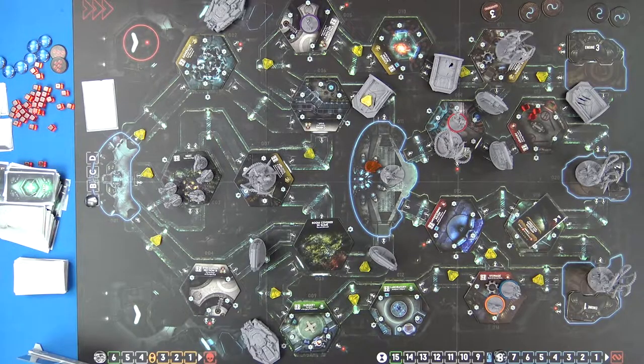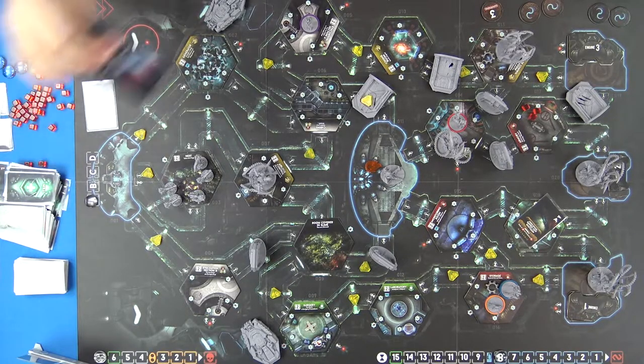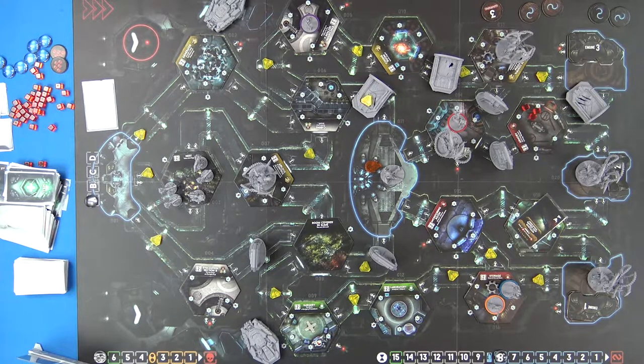Greg turned around - doors are going down, he's like 'oh thank goodness' - turns around to where the other door opened up and there's just an alien there, snarling. Light wound and a contamination card, so it's a scratch. I don't really want that - that could be the one that costs me the game. I'm about to get another serious wound and I've got no ammo.